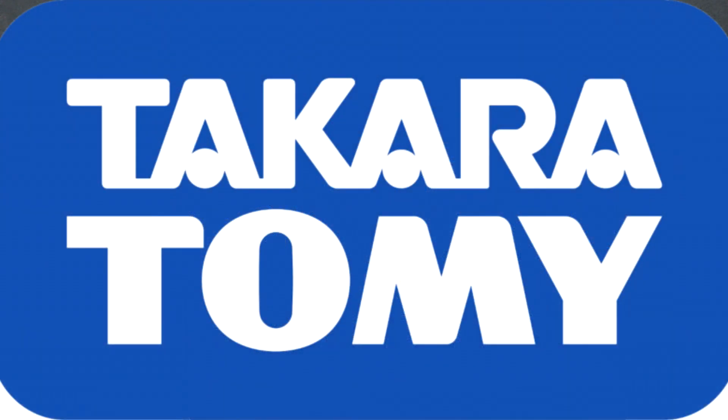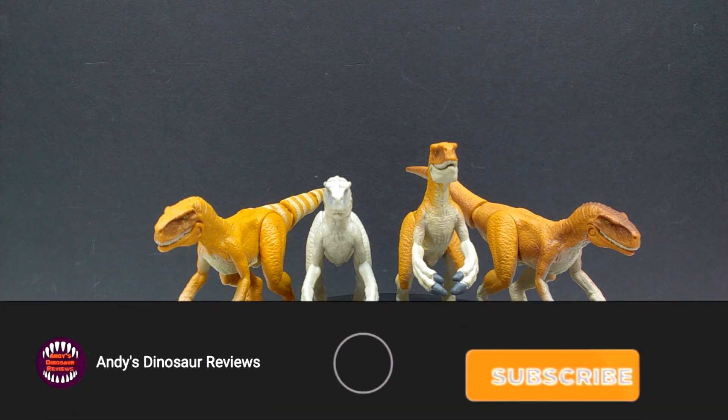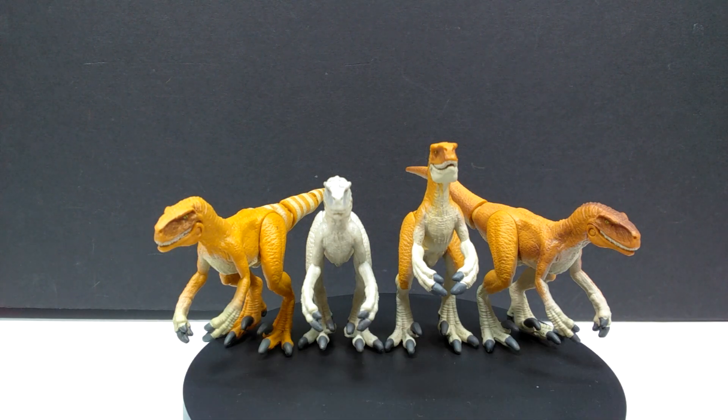Hey guys, welcome back to Andy's Dinosaur Reviews. Today we are going to check out some brand new Takara Tomy figures — more of the Jurassic World Dominion figures. We are checking out the Atrociraptor squad. What's interesting is one Atrociraptor is sold individually and the other three are sold in a group. Atrociraptor Tiger is sold individually, and then Panthera, Ghost, and Red are sold separately.